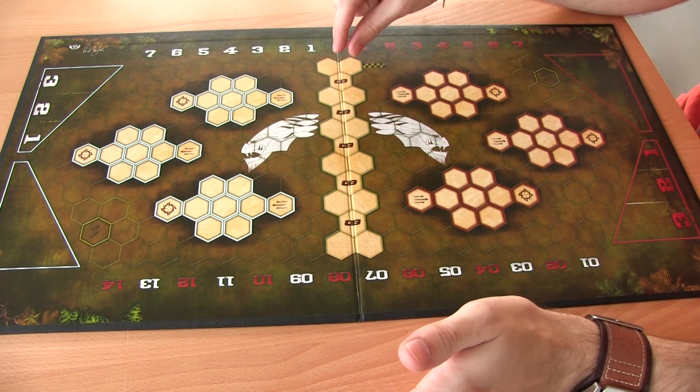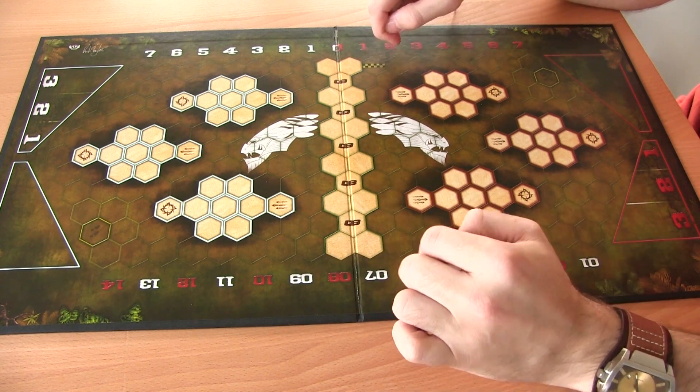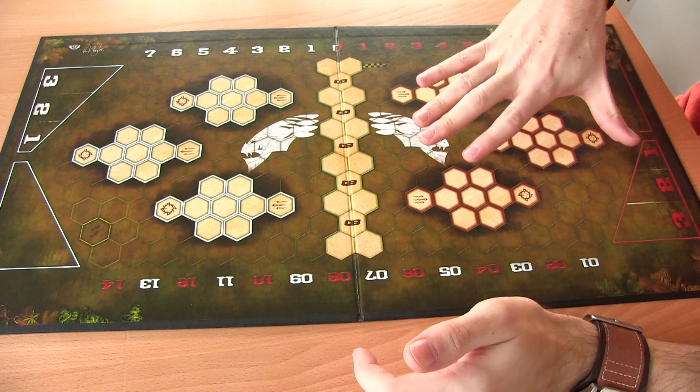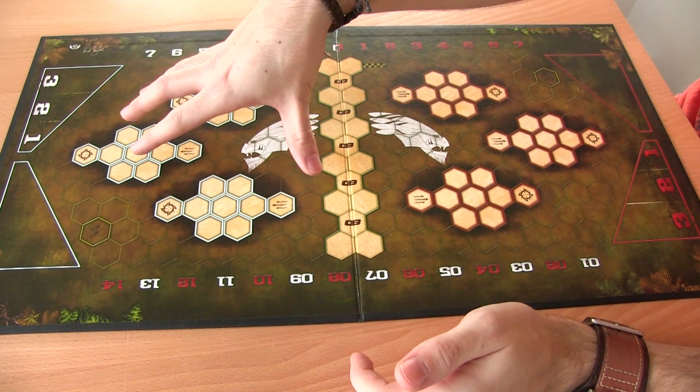This central line in the middle which says DB is actually where you deploy your teams at the beginning of the game. The away team will deploy on one side of the line and the home team will deploy on the other side.